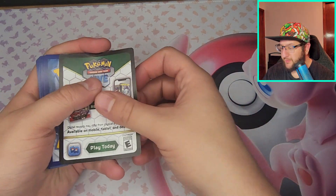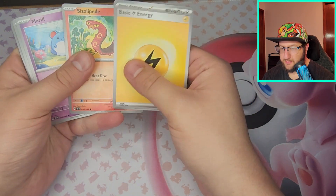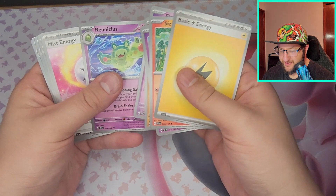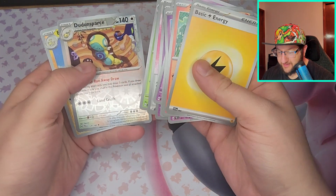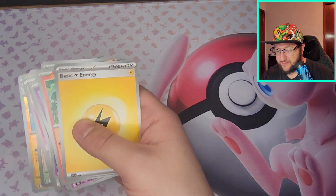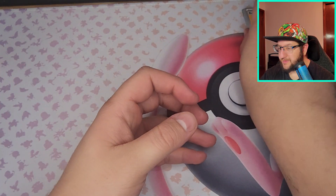Putting this over there for future Alex to deal with. Got Sizzlepede, Marill, cute little Marill, Golett, Elgyem — Reuniclus, Mist Energy, oh that looks sick — Sawsbuck, Dunsparce, Bolt, and Iron Leaves EX, awesome! Starting off with a pull, I love this little Dunsparce. Can't believe I ever thought I would love a Dunsparce card, but I do.